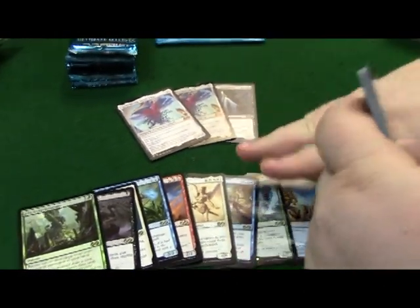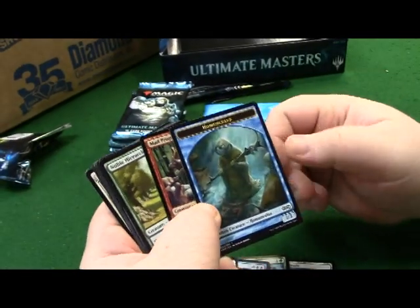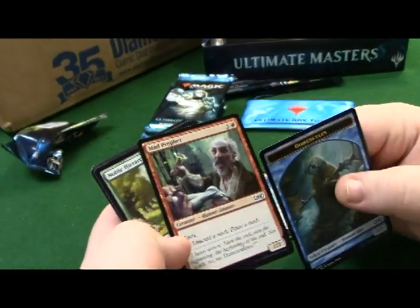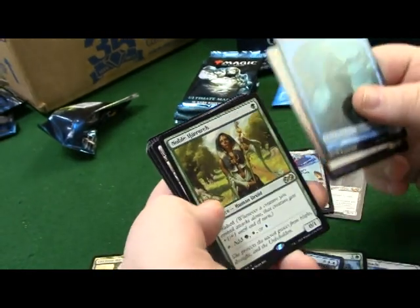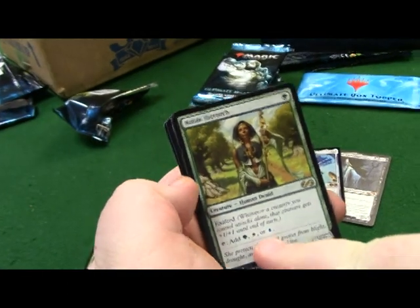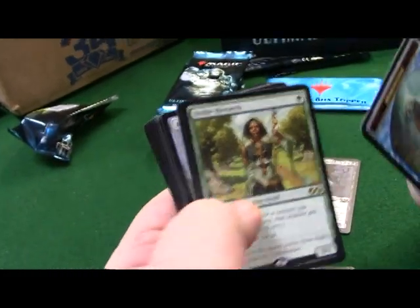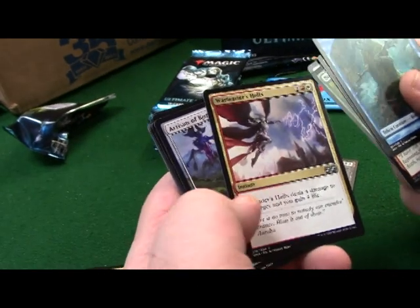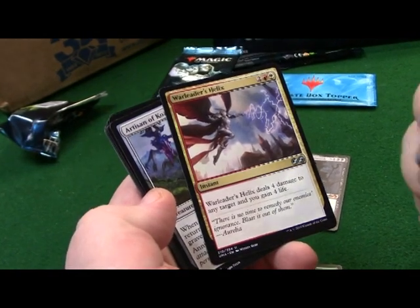We turned off the camera for a second to organize, and we're back. Going into our next pack: a beautiful Homunculus token. Mad Prophet - this card's awesome, you get to discard a card and draw a card. Noble Hierarch - tap to add either green... oh my god.